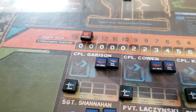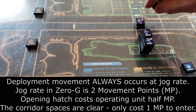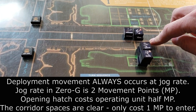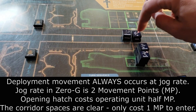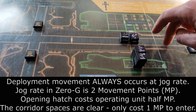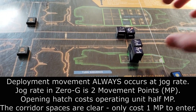Now we're in the Orbit Phase. We start out on turn 15, let's go to 14, and now we're going to deploy into the zero-gravity environment. Moe and Krause are going to move out just one space, and then Shanahan and Leszczynski will move out to that space. The unit opening the hatch moves only at half rate. In a zero-g environment during the deployment phase, you're always moving at a jog rate, which is a maximum movement of two. This is a clear corridor, so Shanahan and Leszczynski move out — they can go one, two. Everyone else stays where they are.